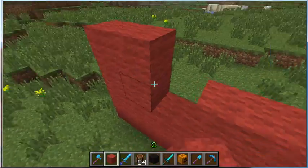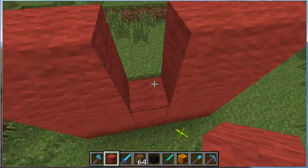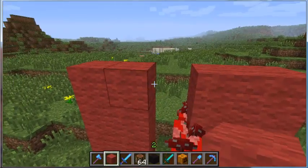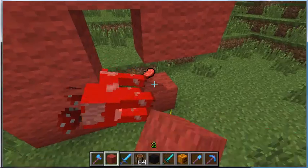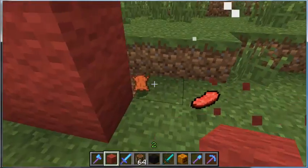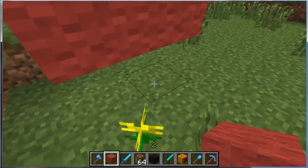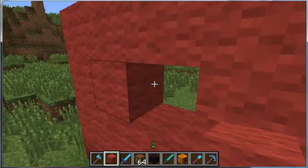Now if I could do something more like this... we still get a mooshroom! Oh well. As you can see, if you place the pumpkin before the rest of the structure, you're not gonna get it.